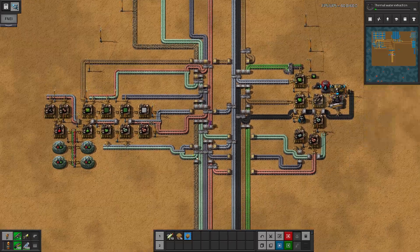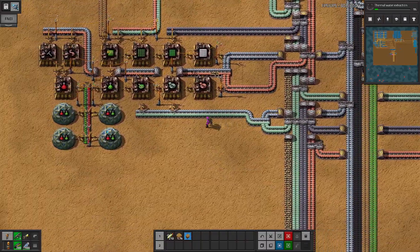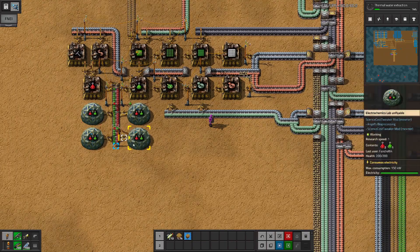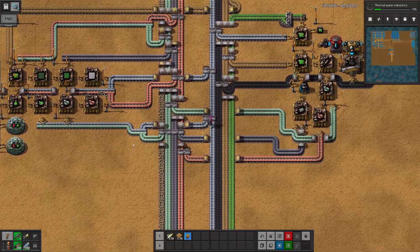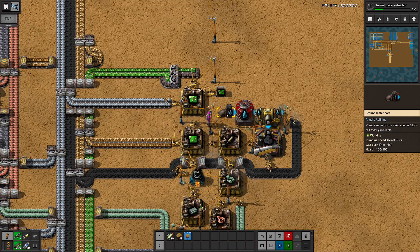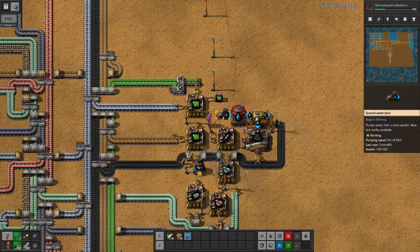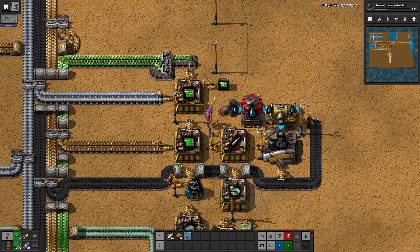We've got our bus built and moving on down the line, our science is all cooking. I added a couple more labs to speed things along. I put in one of these groundwater bores because we're so far from the coast — we need water here. It gives us water from the ground; it doesn't give as much as a pump but it's there, so I put in a tank to keep it full.